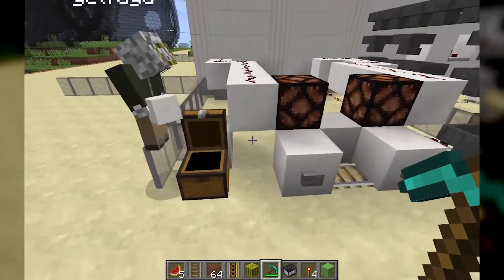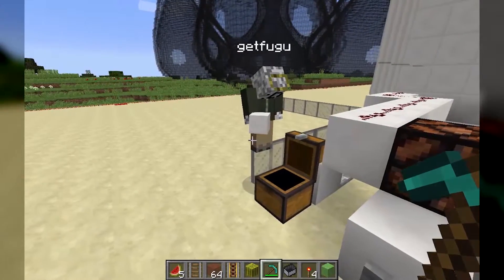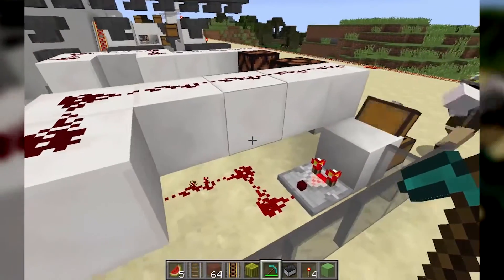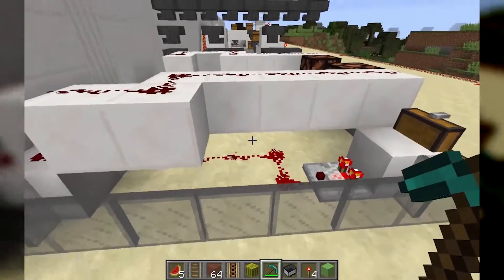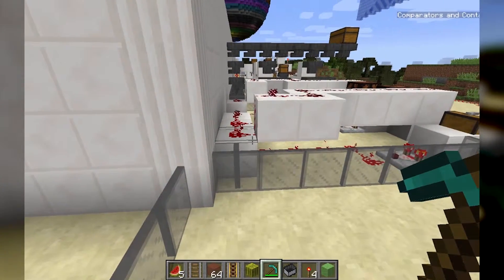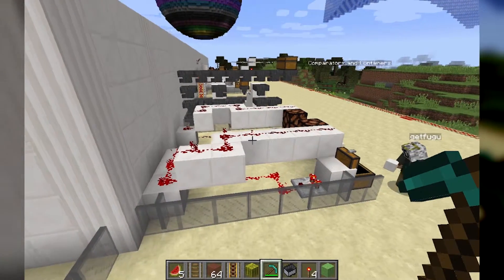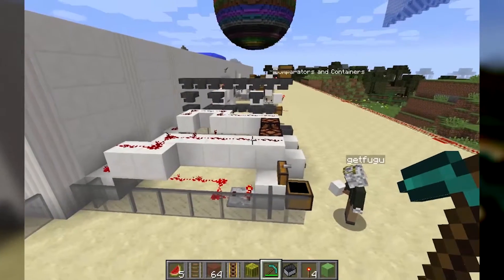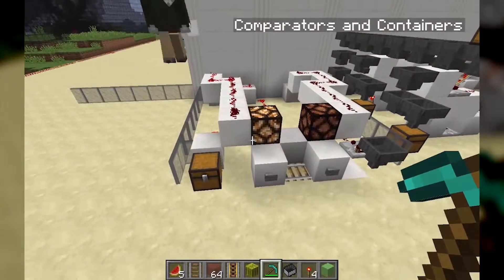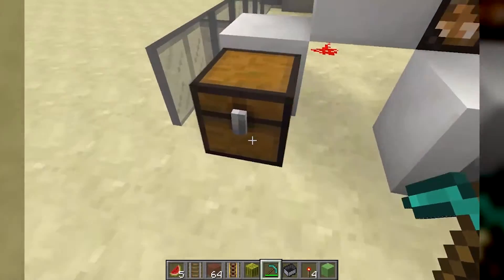As we've shown, the more you put into these containers, the further the signal gets. Watch behind the chest — you can see the signal slowly growing as I put more and more stacks of items into the chest. And then as soon as I fill up the chest — chests are extremely large inventories — the lights just went on. The chest is full, and you get that much output.